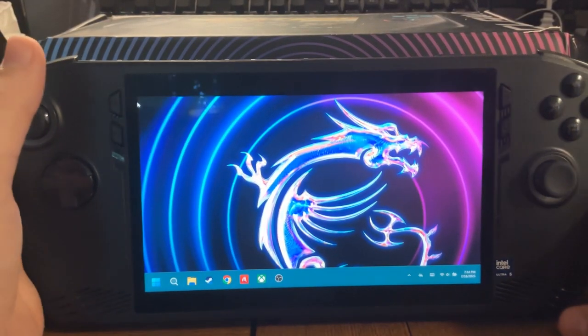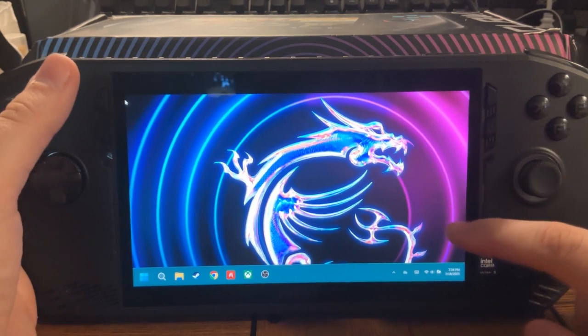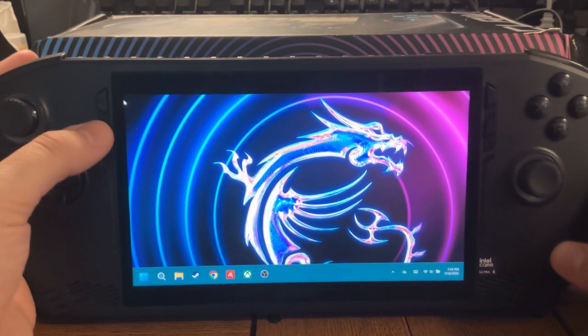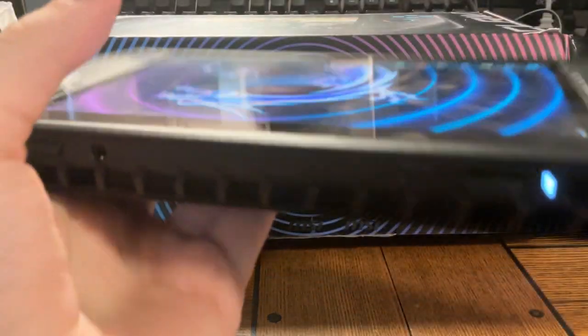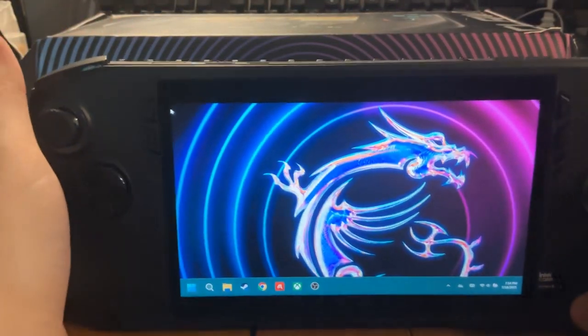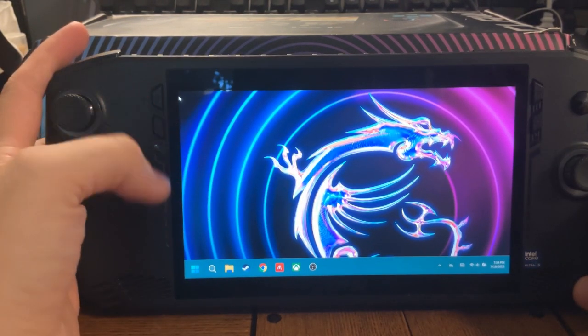I'm going to be going over how to navigate your MSI Command Center. So this is the MSI Claw, as you can see — it is a very nice device. I'll also show you guys the desktop view, the control mode, and how to set up all your back buttons and everything.